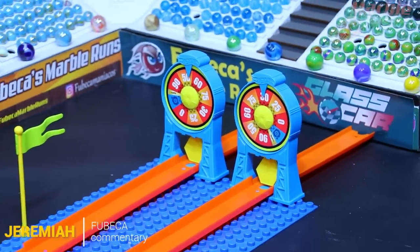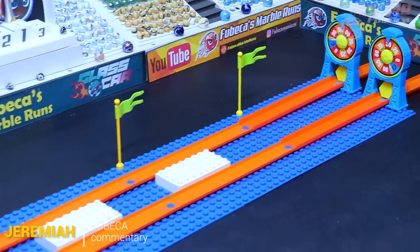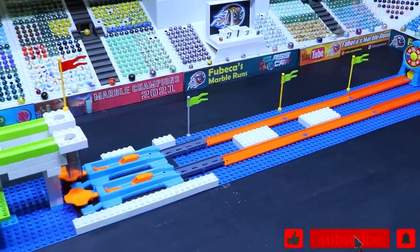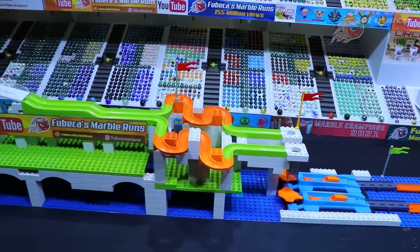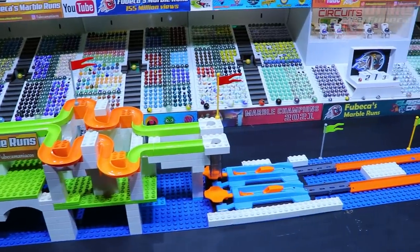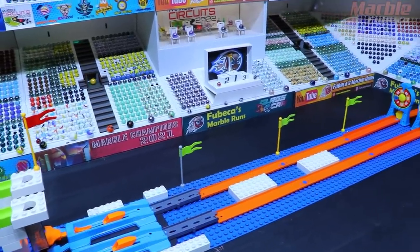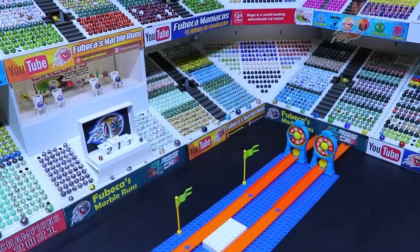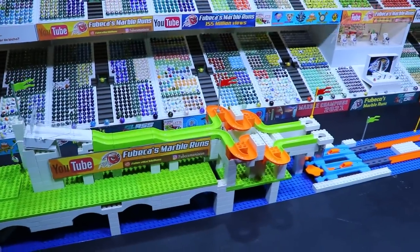Hello Marble Sports fans and welcome back to another race here on Fubeka's Marble Runs. I'm Jeremiah and I'm glad to be here for this event. How this event will work is two marbles, one at a time on each side of the track, going through the orange slalom section and then to the marble booster, which will shoot another marble of that team down to the spinning wheels. Wherever the wheels stop, that will be the points awarded, and the most points will advance to the next round.